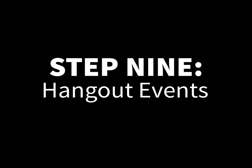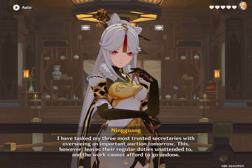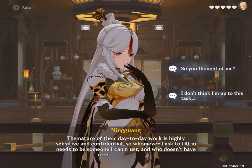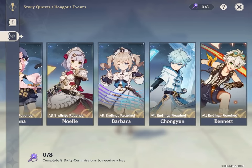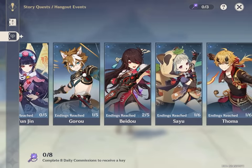Step 9: Hangout Events. If you don't mind skipping through all the text and have the time for it, I would honestly suggest speedrunning all the hangout events that you've unlocked so far. Reaching every ending per hangout event gives you 60 primogems, so if you need to cool off for a second or take a break from exploration, this is a pretty great way to do that.